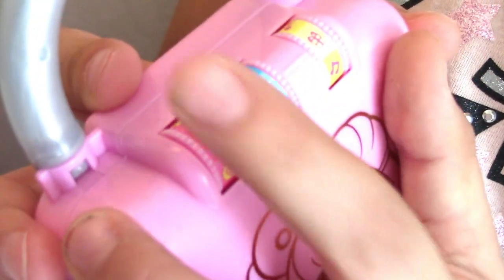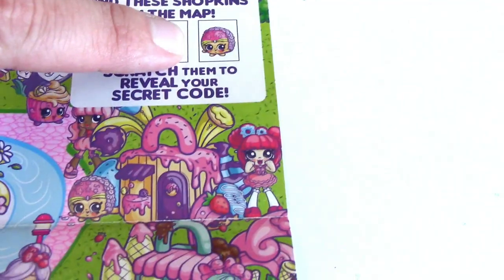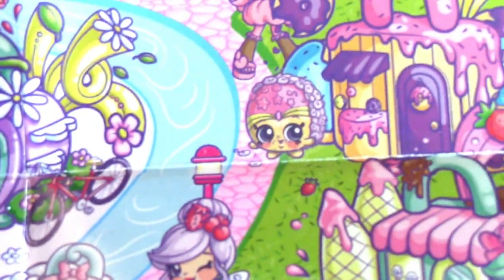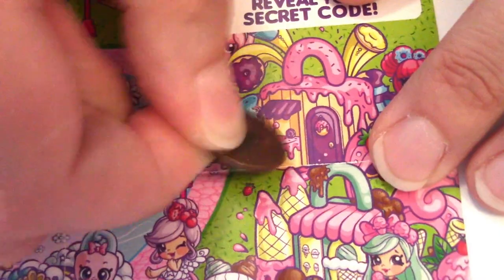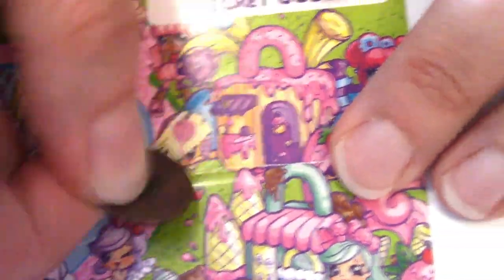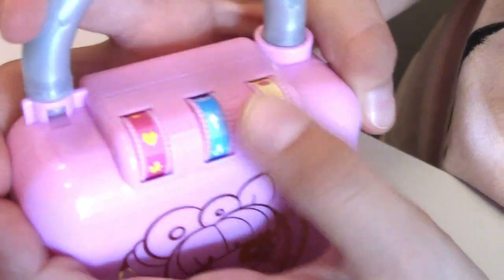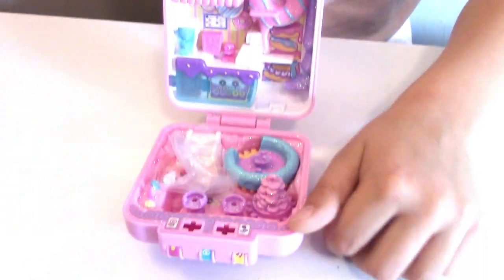So the first one is going to be a heart - we have to turn it to the heart. Okay, now we're looking for the last one, and we found the last Shopkin on here! We're going to scratch it now and see what that is going to reveal. The last one is going to be a balloon! So we're going to turn the last one to a balloon. You got it! The middle one is an ice cream. Yes! So are we ready to open it? Yes - one, two, three!